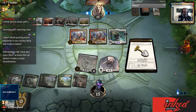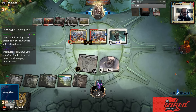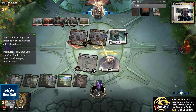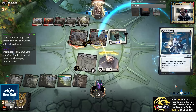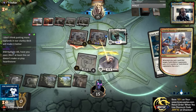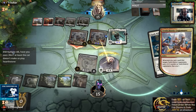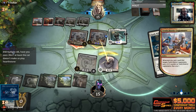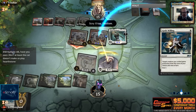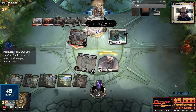Resplendent Angel kills Gideon next turn, so that's nice. I think we're actually ahead at the moment - Resplendent Angel is very similar to Feather in that you need to answer it or you're going to die. I wonder if there's a more mid-range build of the Feather deck that plays Resplendent Angel and Lyra, going up a little bigger on the curve - that could be interesting to explore.